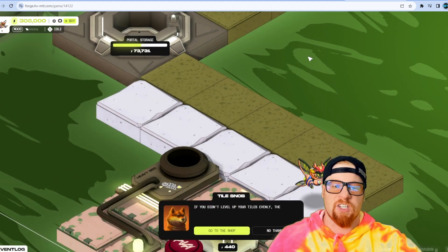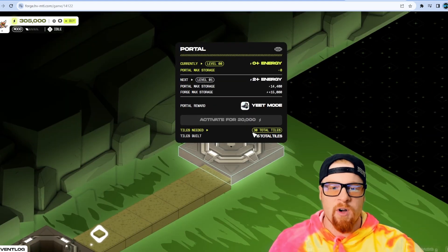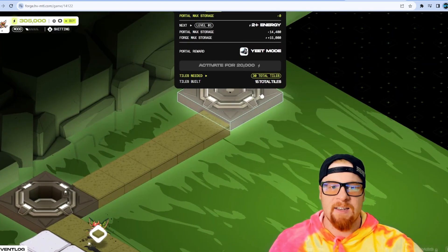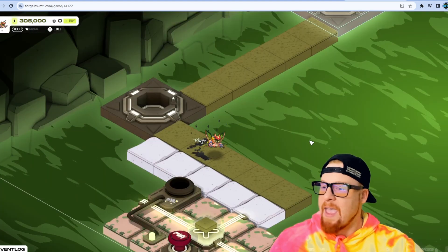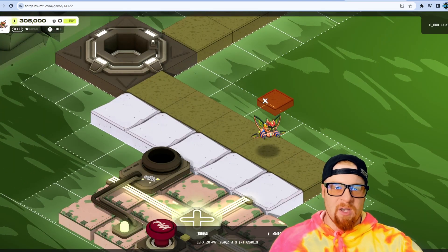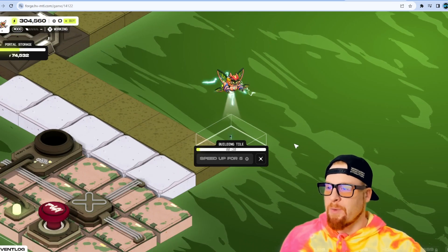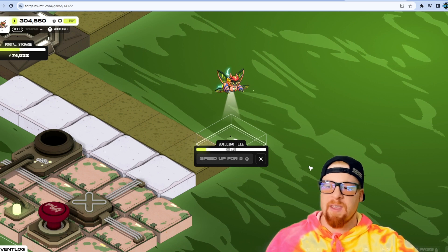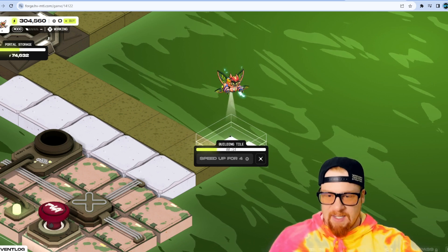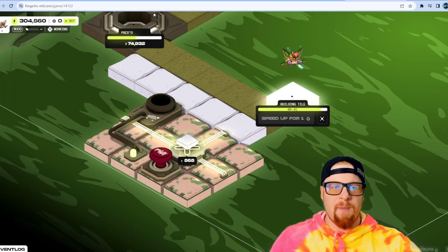Right now my energy is full. I've built out to my second portal, and in order to activate it I need to build 15 more tiles. And just as I said that, my heavy metal took a — so this is how you clean that up. Let's build this tile and I'll show you what that looks like. In 20 seconds this tile will be created. I might go with a white tile.